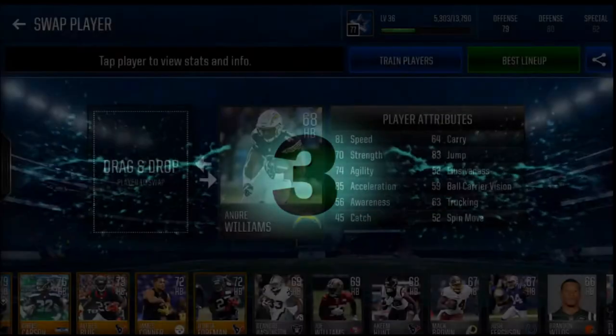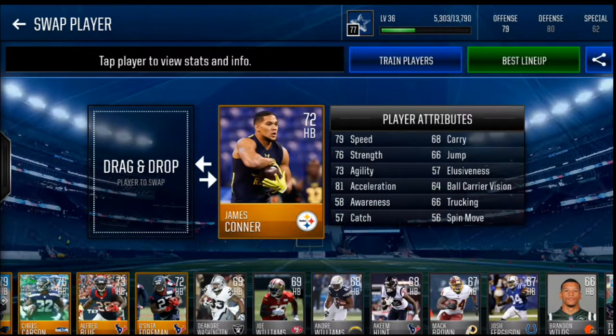Up next we got James Conner: 79 speed, 76 strength, 66 trucking. For a card that only costs like 3,000 coins you cannot beat that. 66 trucking will get you a long way.